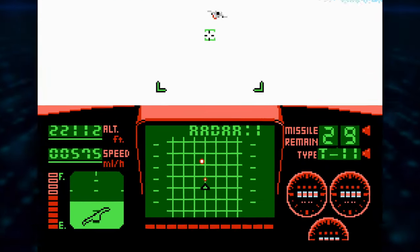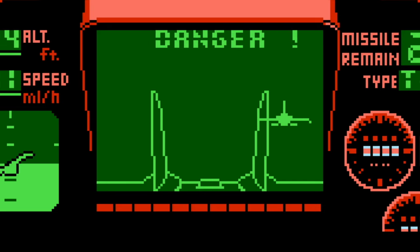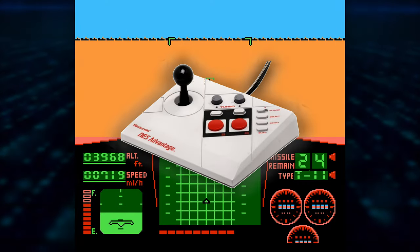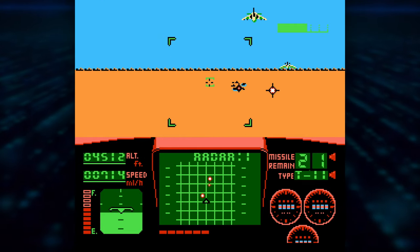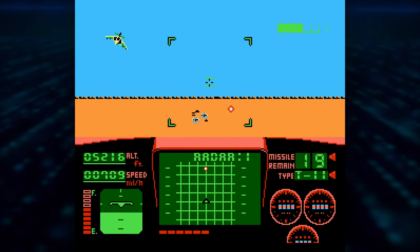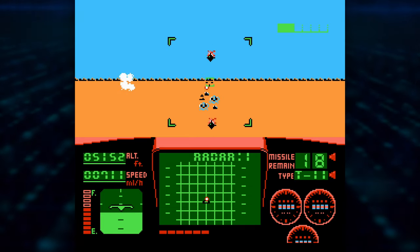Every once in a while, an enemy will lock onto your tail, but you can shake him off by swinging side to side until you're clear. Not to get sidetracked, but this game would have been perfect for the NES Advantage. It had a nice eight-way joystick, and both buttons had individual turbo-fire dials to adjust the button speed. And it had a big weighted base — just think about it, that would have been perfect for this.